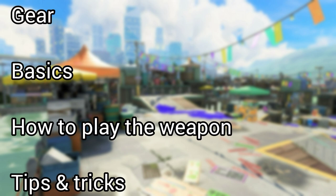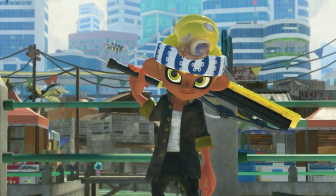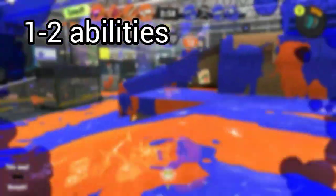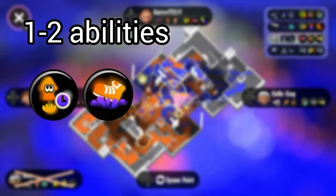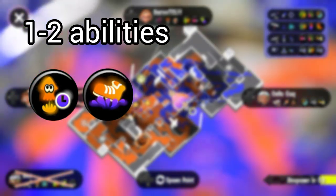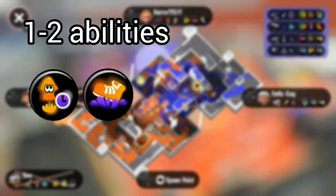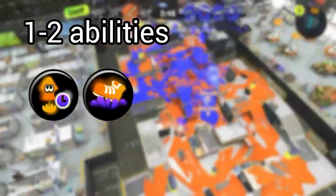I'll be covering the gear, basics, how to play the weapon, and teach you some tips and tricks. What gear abilities do we run for the Splatana Wiper Deco? For utility subs, which require one to two subs of these abilities: Quick Super Jump and Ink Resistance, which are essential for every build in my opinion. Super Jump helps you get back into battle quicker, and Ink Resistance helps get out of an enemy's ink easier.